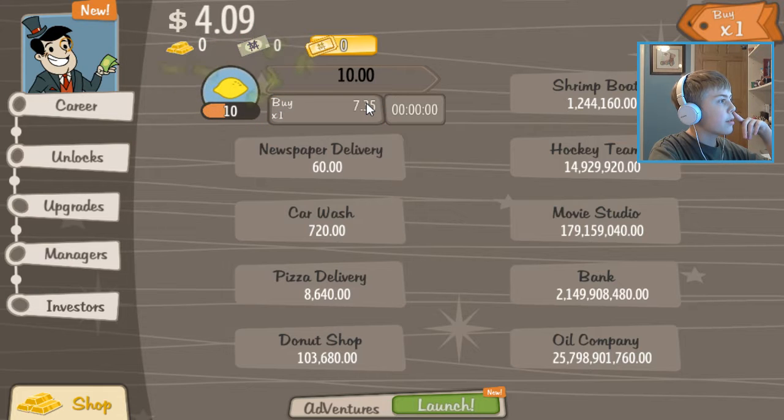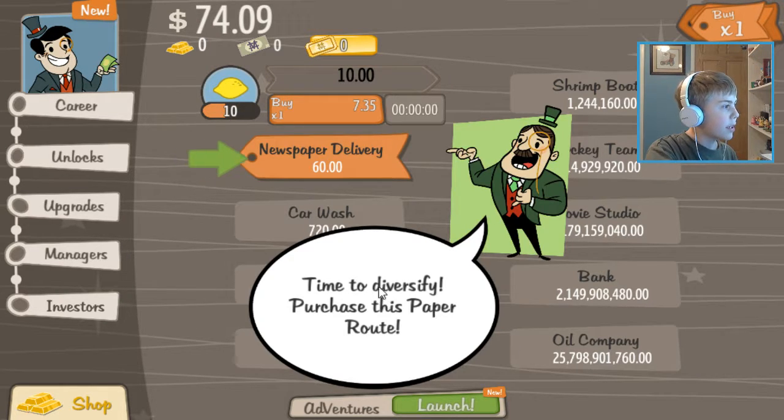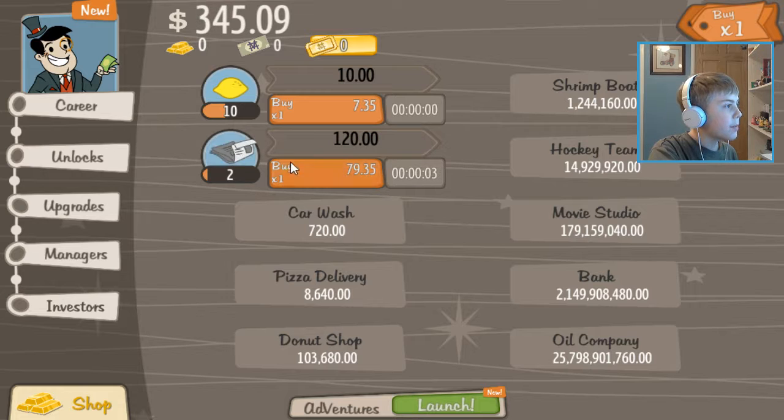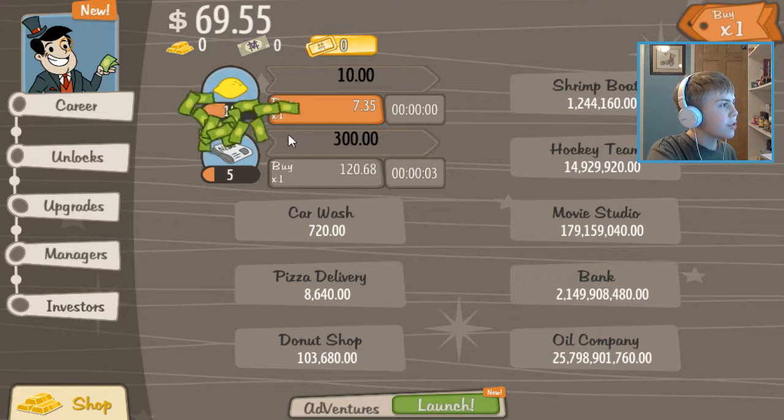Oh wait, whoops — I was clicking the wrong button. I was like, wow, now it's instant? This game looked interesting to me. Time to delivery — purchase the paper route. Oh sweet, so now we're doing this. I see. Got it, that makes sense. Anyway, this game just kind of looked interesting, so I wanted to try it out and see. Turns out it looks interesting — good enough to play at least.